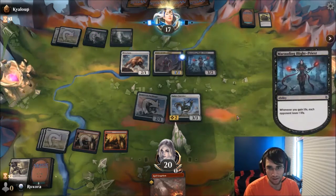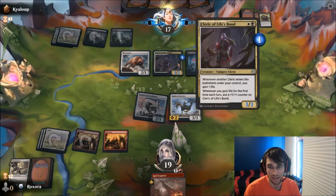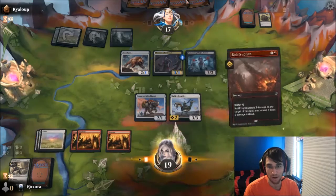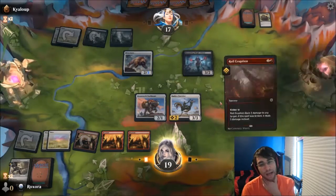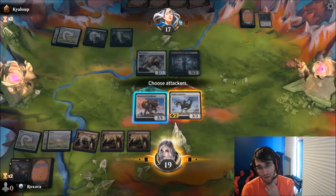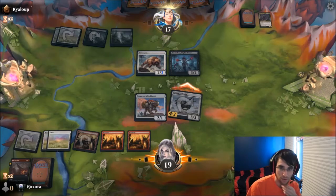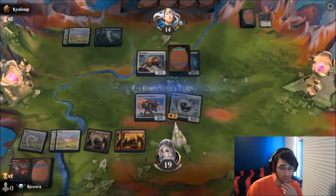Alright, so there's the Cleric — gets them a 3/3. That's fine. Please attack me — I'd be so happy if you attacked me there. Alright, I'm going to Royal Eruption the new Cleric. And I guess I'll get in with Kabira Outrider — I kind of have to put pressure. I'm fine trading my four-drop for the three-drop. That's great. But they actually just don't block.